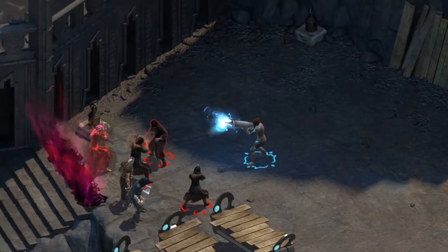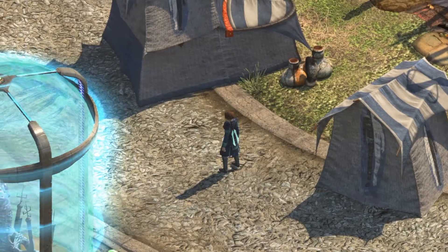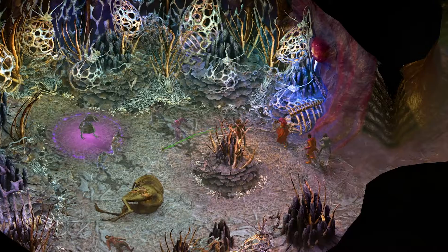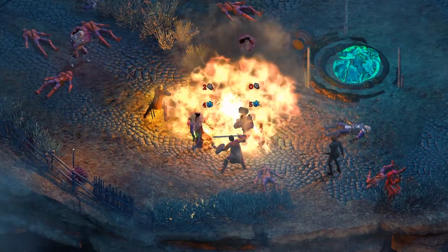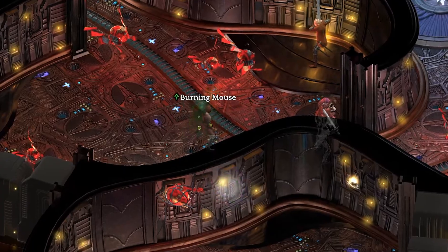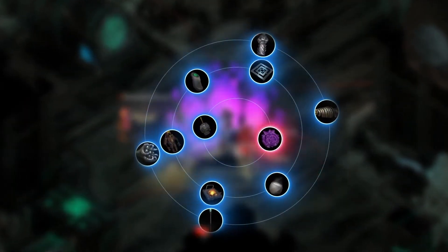Your abilities are important, but so is your equipment. You'll discover potent weapons and armor, but the most powerful items are ciphers. These devices can burn large areas, suck the life out of enemies, or summon alien beings. But there's a catch — each cipher is unique and becomes completely drained after one use.